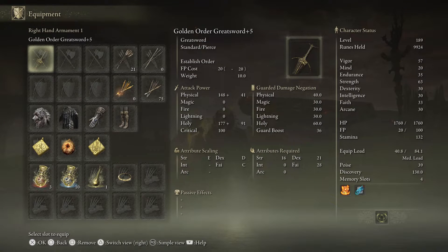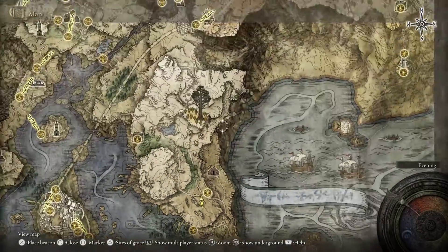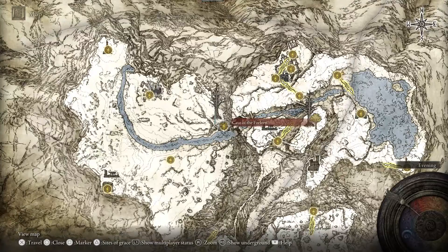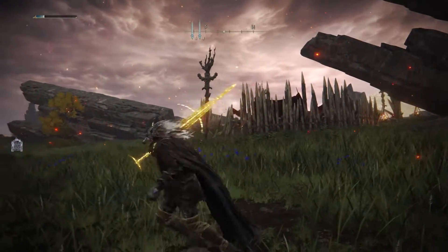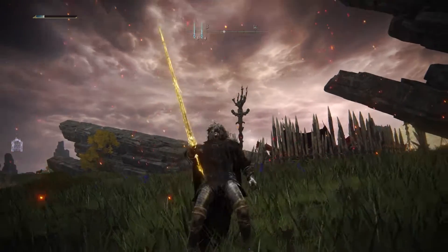Today I'll be showing you how to use the Golden Order Greatsword — you can see it right there. I have it at plus five. If you want this weapon, you need to work your way through story mode, go to the cave with a forlorn lone, and defeat a crusader boss. It's a really easy boss, but work your way up and you'll be able to get this sword.